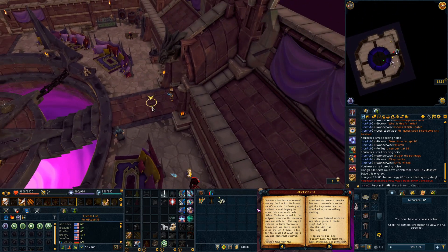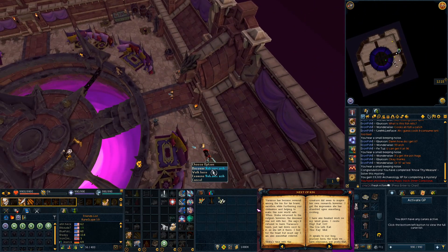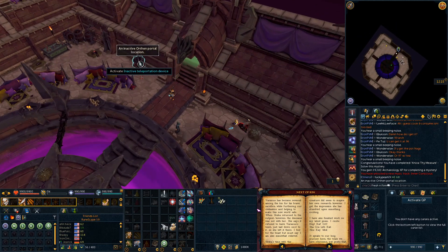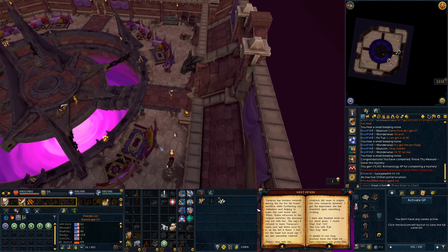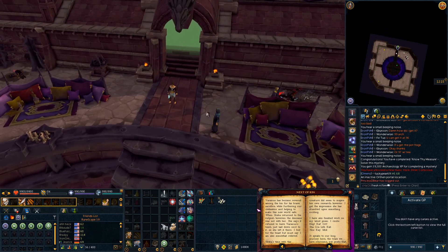This is basically a whole new area for excavating. There are two different plots here — I think they are 106 and 108 required. There is a teleporter here as well, which I'll go over how to activate in the next video for the teleport node mystery. We'll also be doing the fragmented memories mystery, which is accessed through this area as well. I hope these mystery guides are helping you guys out — let me know in the comments how you're enjoying the new dig site. Subscribe if you liked it, and I will see you in the next video. Peace out.